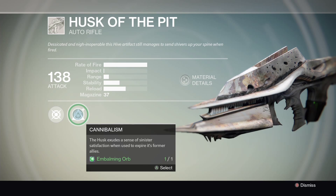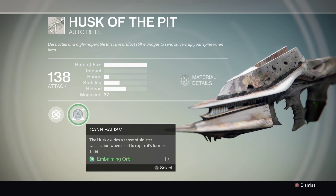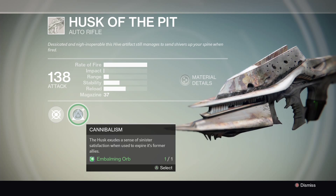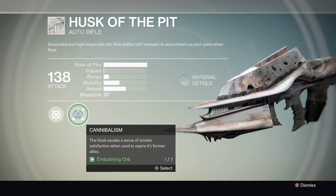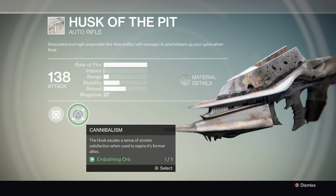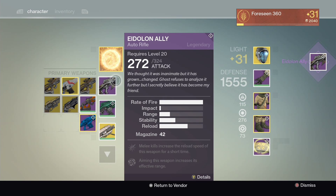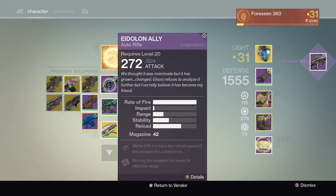I've been looking forward to using it because I've been told something exciting happens, but it's all speculation as I've not actually seen one of these used yet. There might be people that have already got them upgraded, so I thought I'd share my experience with you guys. I've got an Embalming Orb — let's see what happens. I'm going to click it to upgrade it — there we go! So it is true: it upgrades the Husk of the Pit to a legendary auto rifle with a 42-round magazine, low impact but extremely high rate of fire.